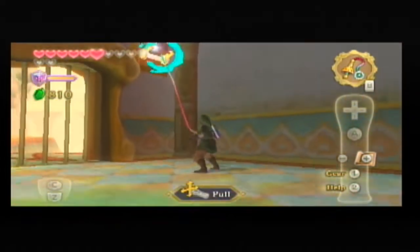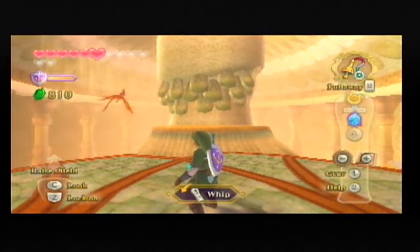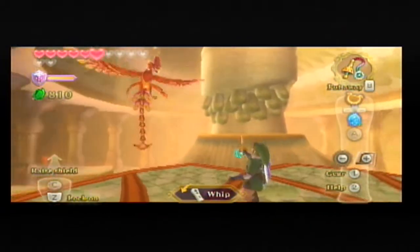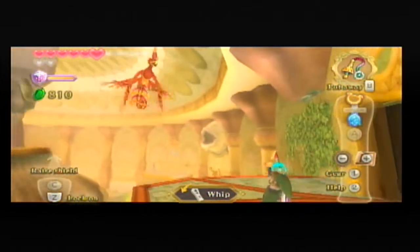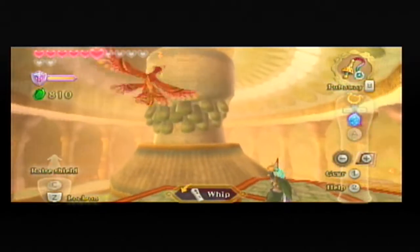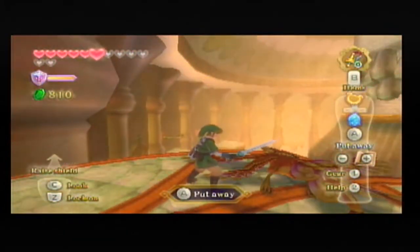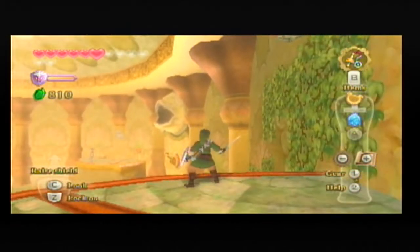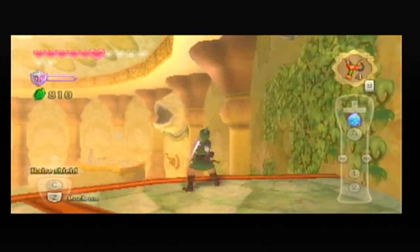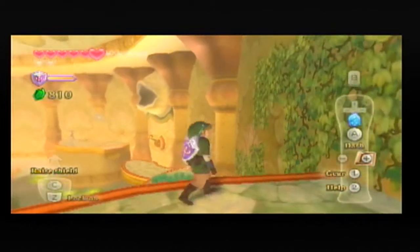Now we'll open this, and the path is open. Pretty soon we'll be in the Underworld. And check it out — another Furnix. Drop your tail. You could do the Fatal Blow, but I find it's far more effective to use five quick swings. Now I'll pull out my slingshot.